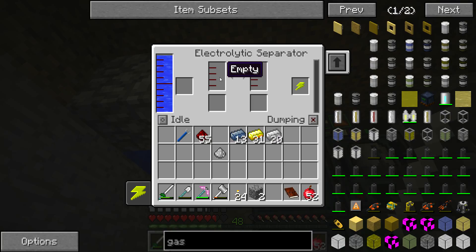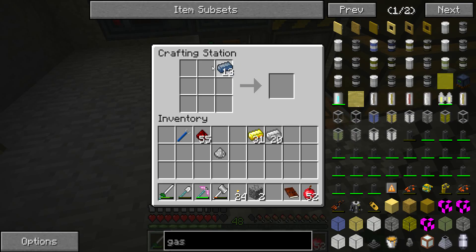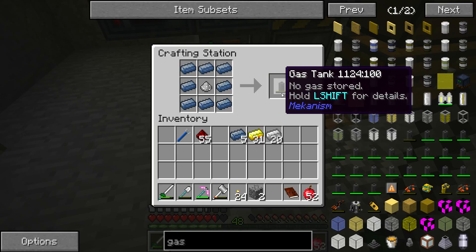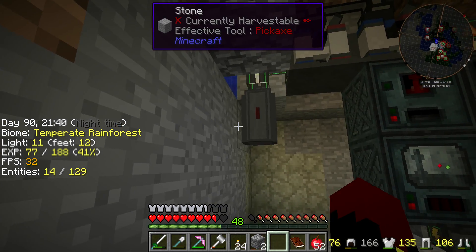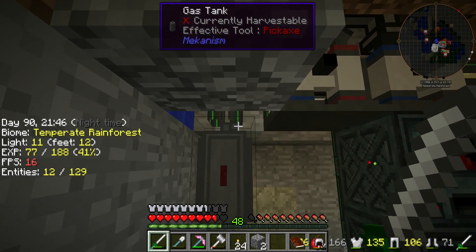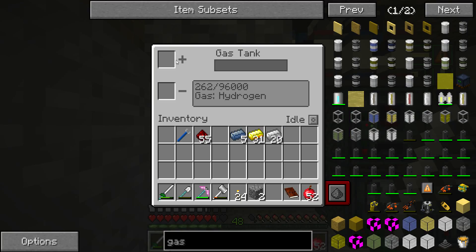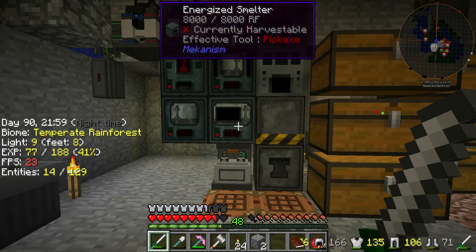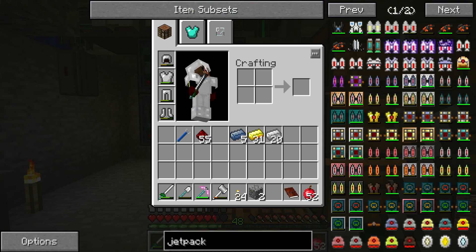This one is going to stop when it's done full of hydrogen. I need to grab some osmium, some iron dust — gas tank. Gas, hydrogen. I put a pipe there, and this should get me all the hydrogen I need. Yes! Now I can make a jetpack. Finally.